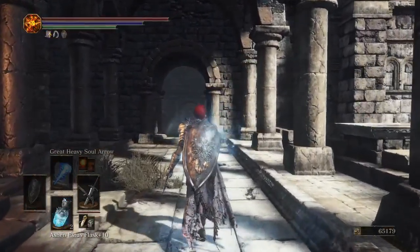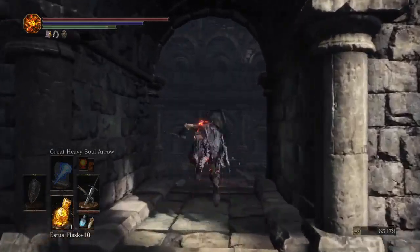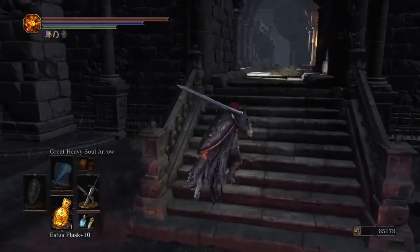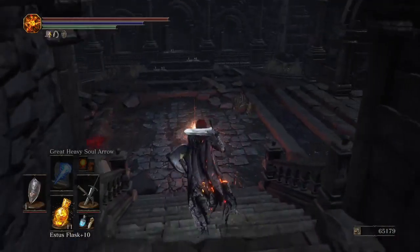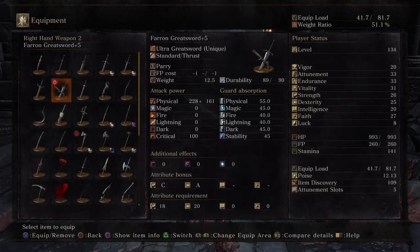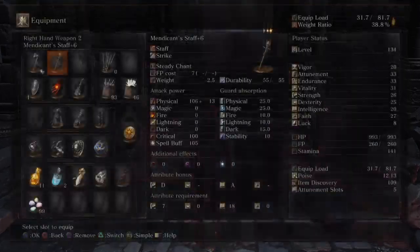If you kill this guy, he can drop a weapon called Richard's Rapier. I'm not sure if it's only on the first kill or if it's a rare drop from that specific enemy. Sometimes it spawns him, other times it spawns a Drake Blood Knight. You definitely want to make sure you've killed Havel before coming here, because sometimes it summons Havel if you haven't already killed him.